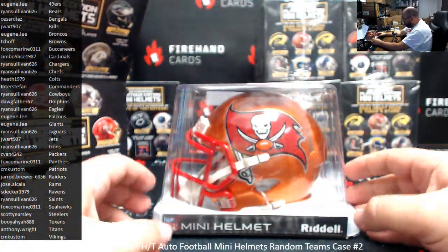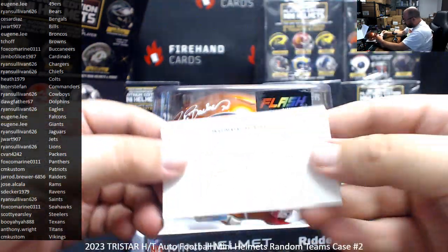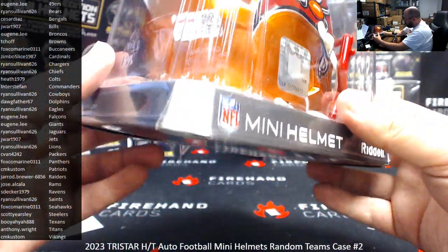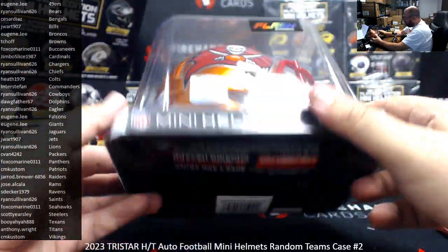Buccaneers flash alternate — Ronnie Barber. Buccaneers going to Foxco Marine. TriStar sticker there on the back, kind of coming off. Signed in white ink or silver ink.